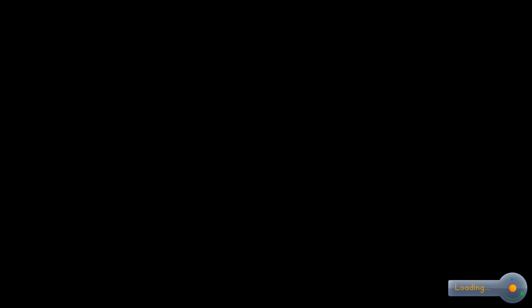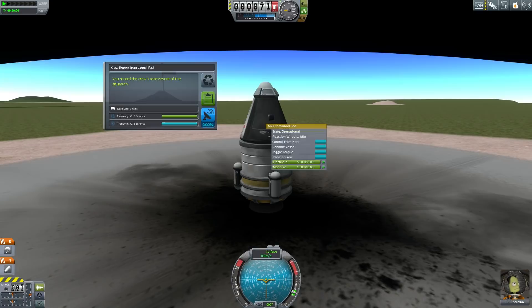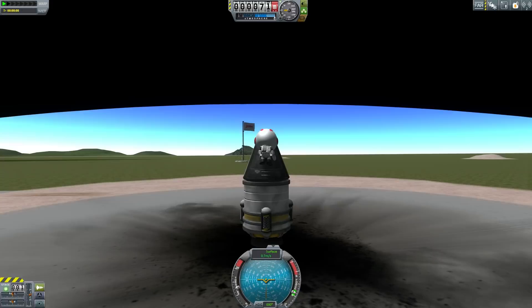So instead of going to the left, we shall go to the right. Or rather, since we're looking north, we will go east rather than west. Go east, young man. Go east. Let's try this again - crew report, got that, got my mystery goo, got my EVA. Stealing - taking that data, storing that data, EVA-ing data, boarding data.